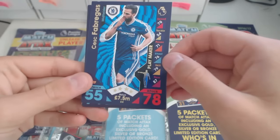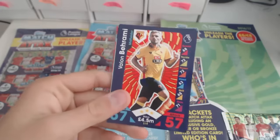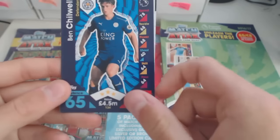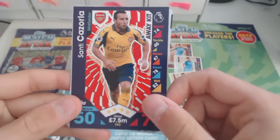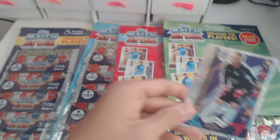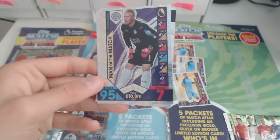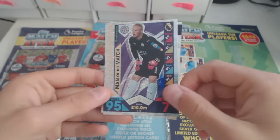We've got Cesc Fabregas playmaker from Chelsea, Craig Dawson, Barrami. I'm so excited for these Match Attax this year. We've got Mignolet, Noble, Chiwell, Santi Cazorla, a player from Arsenal, a code card. A man of the match — Kasper Schmeichel from Leicester. Look at those stats — that's 95 defence. Reminds me of the limited edition De Gea last year from Match Attax Extra, who also had 95 defence.